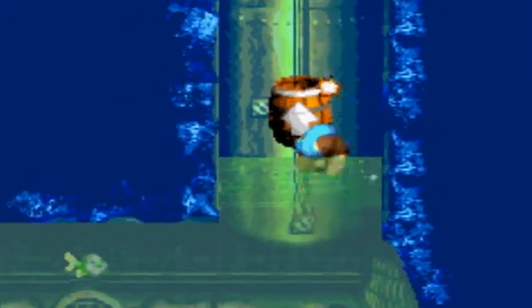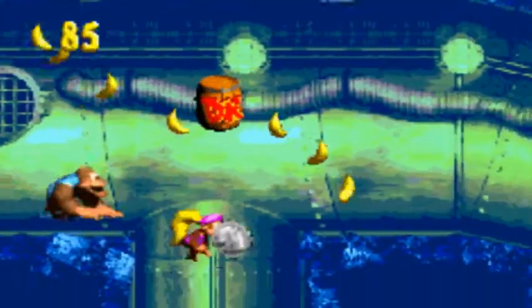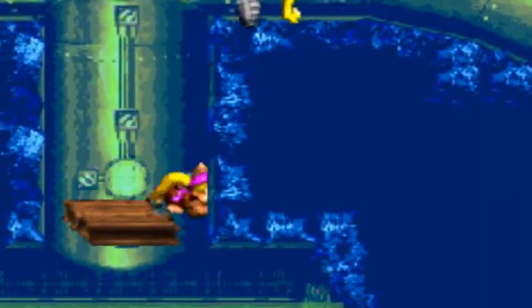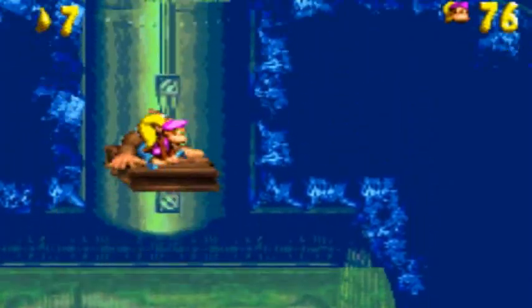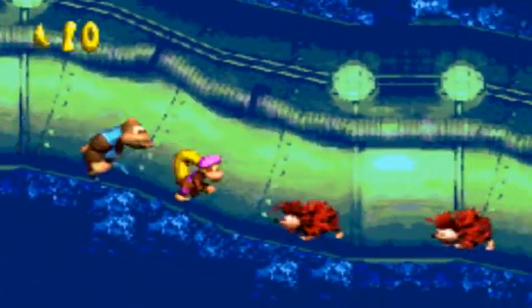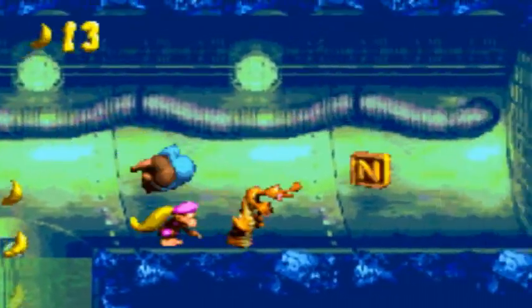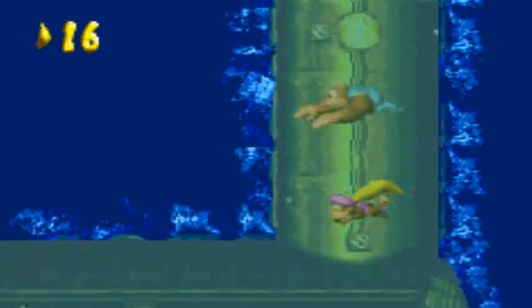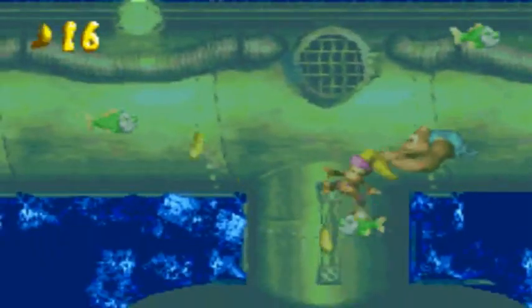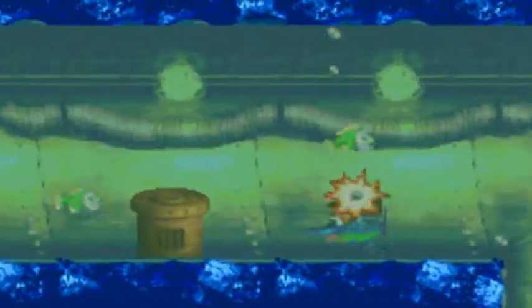I'm gonna grab the K this time. I completely missed that jump — I don't even know how. There's also something down here. Oh, lots of bear coins and bananas. Like, you don't even need more bear coins in this game, which is the funny thing. Why am I collecting that? I don't have the K — I'm weird like that. I believe this is an in-guard. Why I risk taking the damage, being stupid, I don't know.